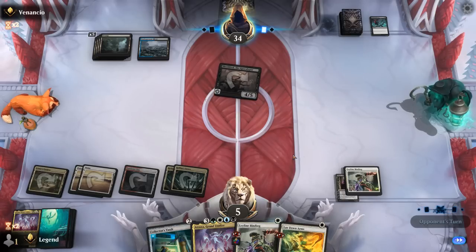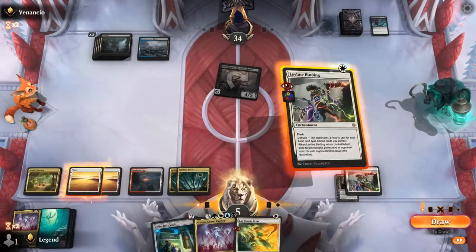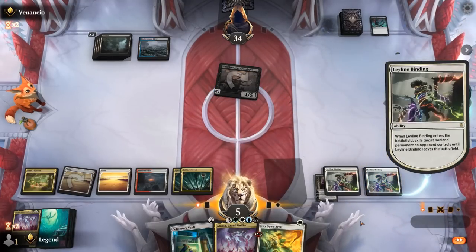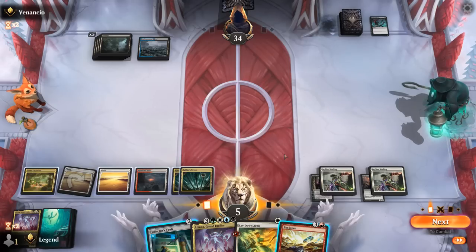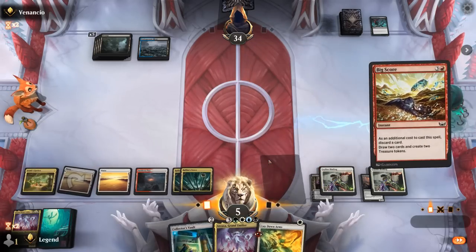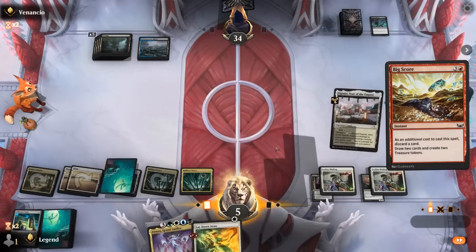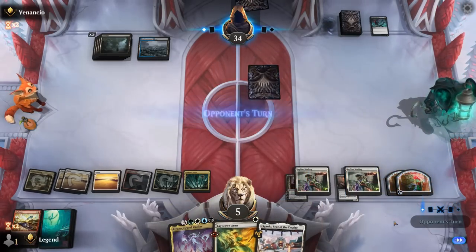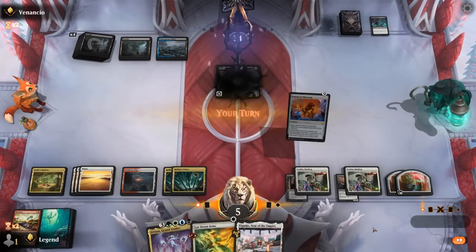We'll be at 3 life but we have two answers. I can Leyline Binding before my draw step so we don't take two more damage. Bigscore was a nice draw, so I think I Bigscore now, ditching probably Collector's Vault. Play a Plains and pass. We've got another Atraxa coming up. Shieldred number 3. Okay.